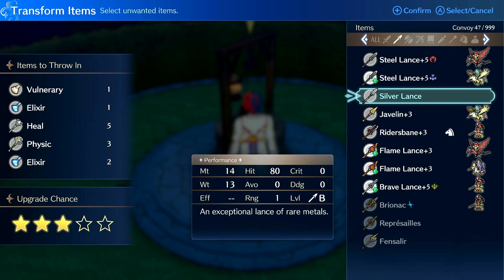People found this thing out like super early on. Yeah, you can get Physic, Rewarp, Freeze, and Silence from rank three. So rank three is good — like rank three is very good. Physic, Rewarp, Freeze, Silence — these are pretty good staves. Rank three and rank four both have the best rewards in my opinion in terms of drop rates.